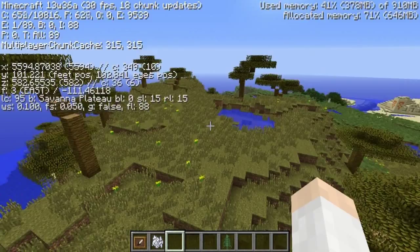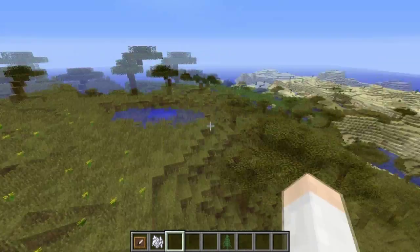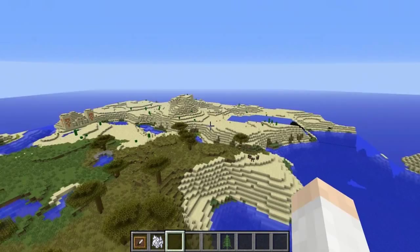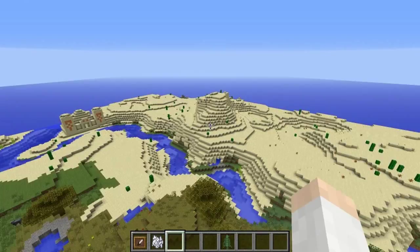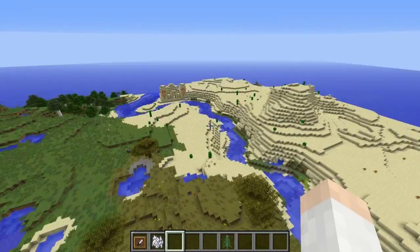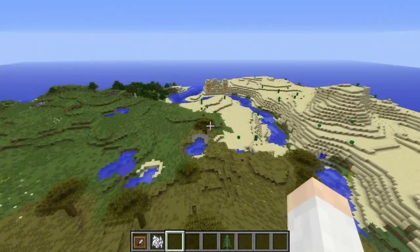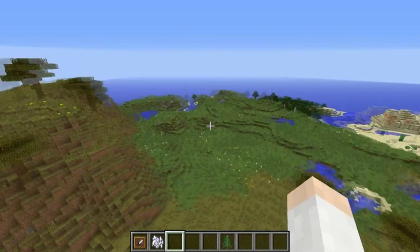Yet another biome variant is the savannah plateau biome, which transitions from a regular savannah at the bottom up into the sub-biome above. Also notably, biomes are now separated by their temperature — so deserts and savannahs will be located close to each other, whereas you'll rarely find a desert next to a snow biome anymore.